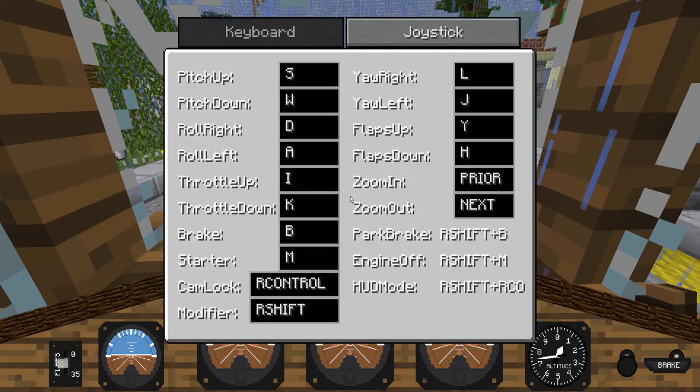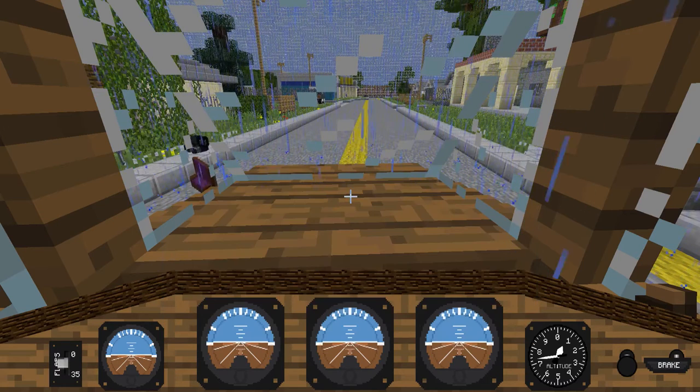So if you just press P now, these are the controls which are here: pitch up, pitch down, roll right, roll left, throttle up, throttle down, brake, starter, modifier, and all the other controls here. What you got to do is get it up with M.